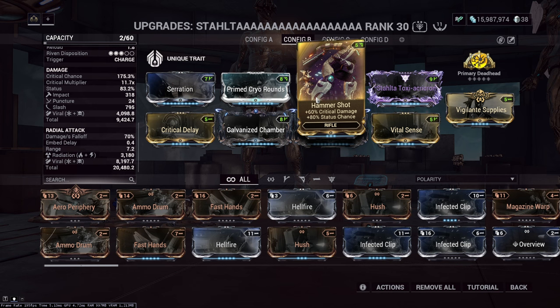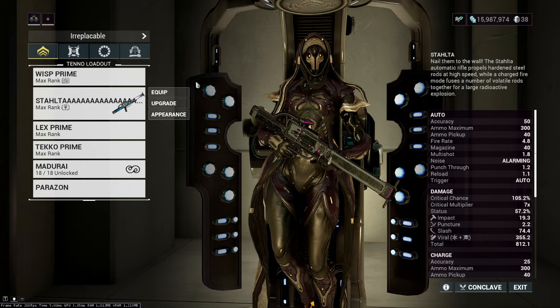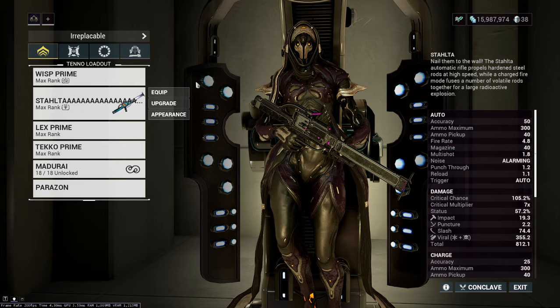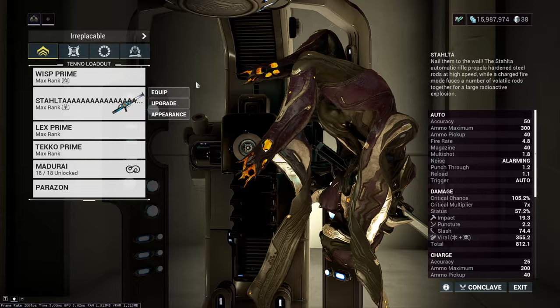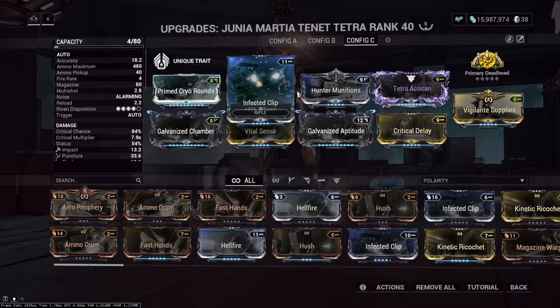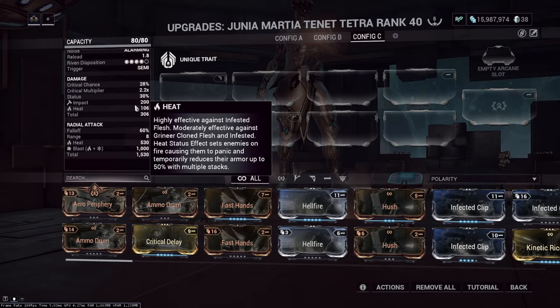That build can do level cap without armor stripping or priming because the Salta is way too strong. You can even improve it by removing Hammer Shot and adding Internal Bleeding with a Vigilante Supplies mod at rank zero. That is the Salta covered - we looked at regular primary weapon builds and how to take advantage of a weapon's specific traits to boost damage further.